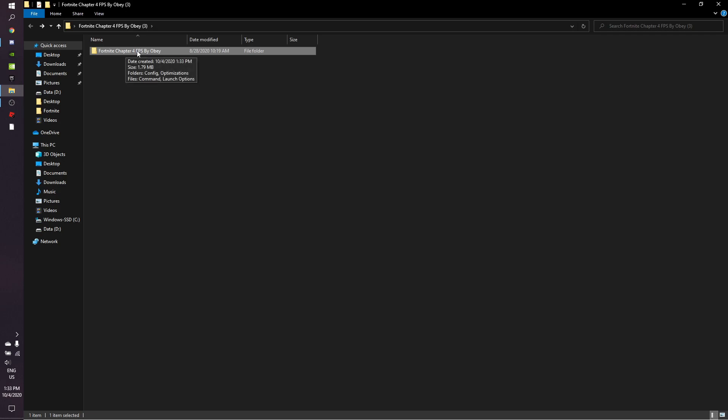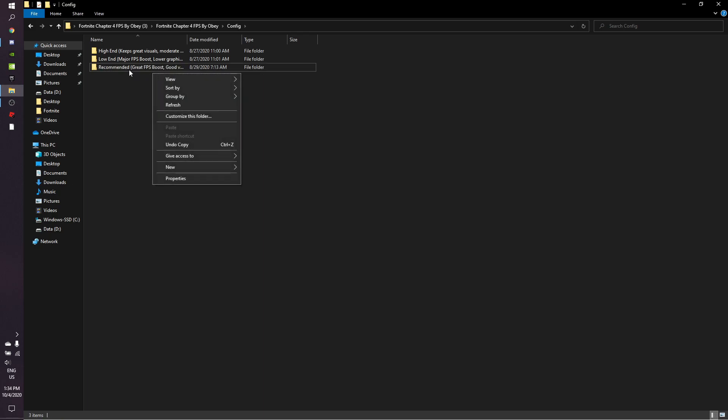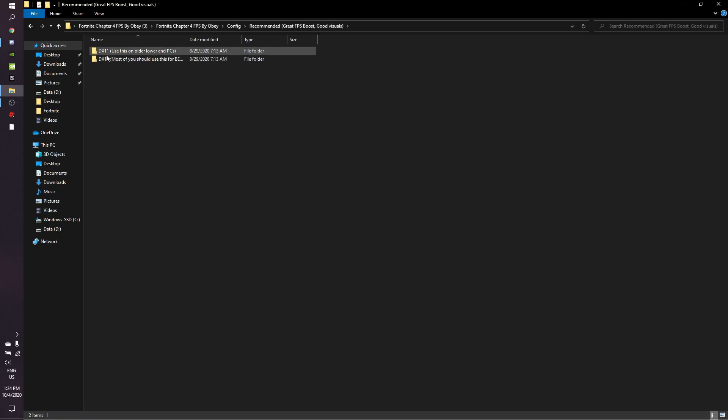Go to the Fortnite Chapter 4 FPS pack and click on Config. I recommend clicking on Recommended if you want to boost your FPS while keeping good visuals. If you really don't care about visuals you can choose Low-End PC — it will boost FPS more but you'll lose a lot of quality. Recommended gives the best FPS with good visuals.